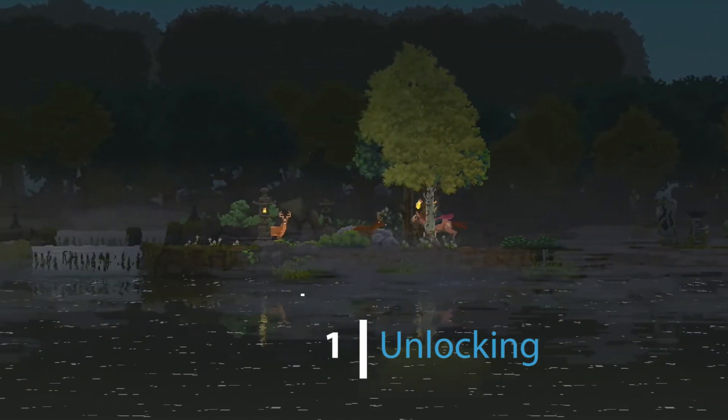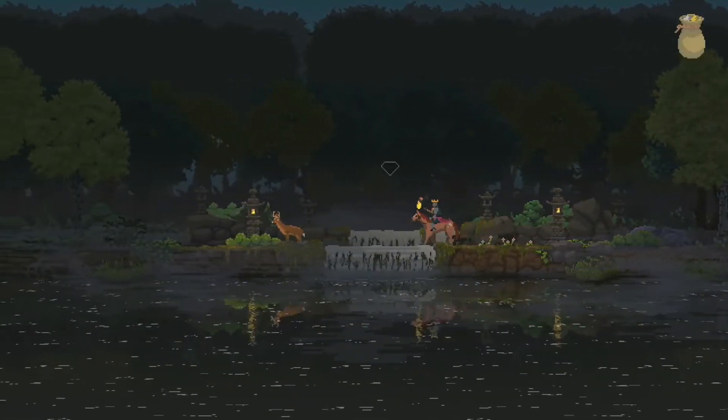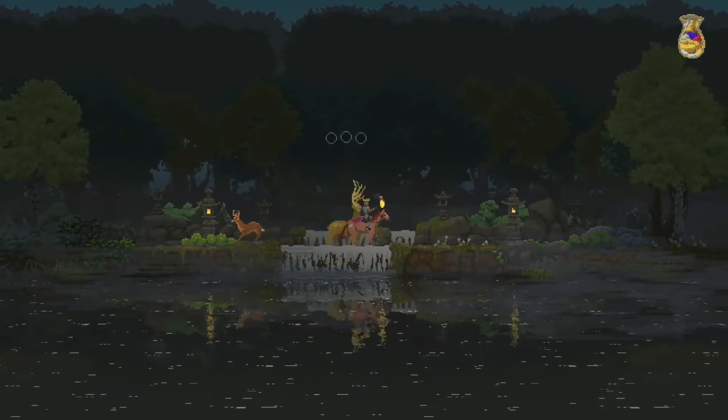The Stag is the earliest mount you can unlock in the game, and you can find it at this shrine on the second island. You'll need one gem to unlock him and three coins to mount him, making the Stag one of the cheapest mounts in the game.